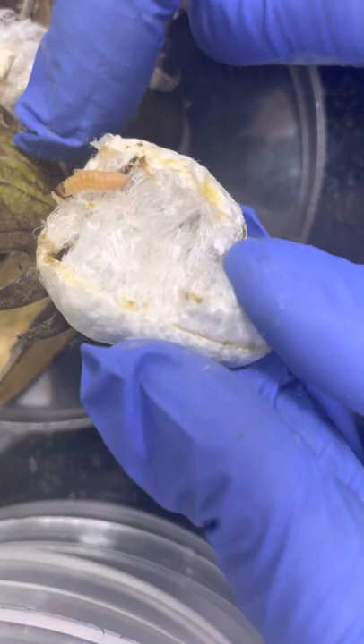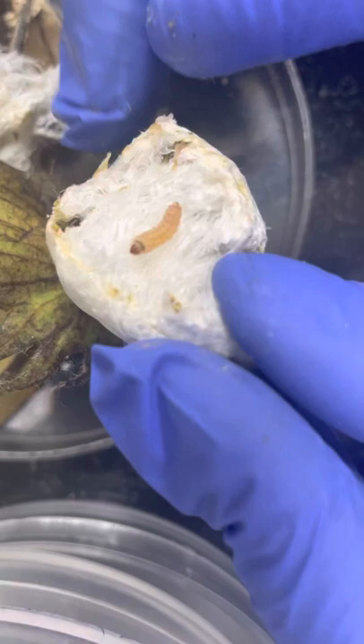Here you can see the larva coming out — this is the pink bollworm larva. This is the fully grown larva.